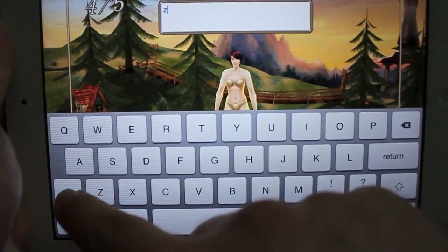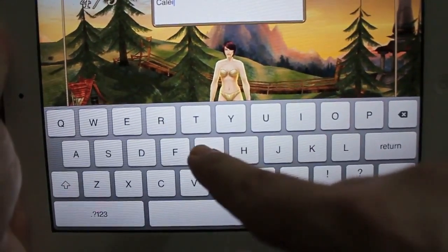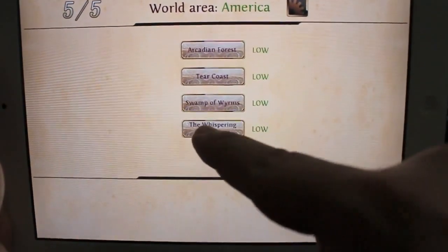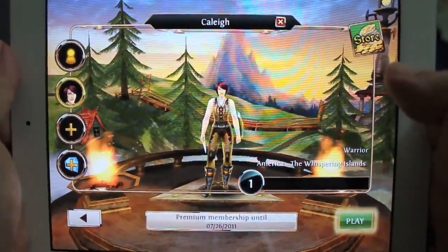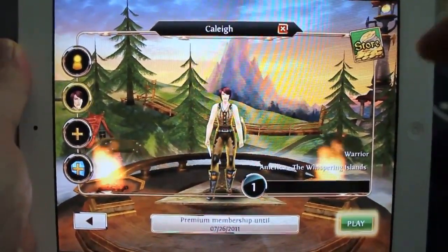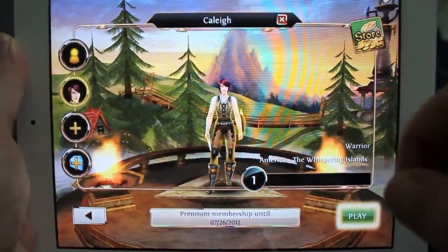Something interesting I noticed right off is the names are case sensitive. So if you're throwing a tell at somebody — a whisper — you have to make sure it's capital C. And you have four servers to choose from right now. This service is $0.99 for one month, $1.99 for two months, or $2.99 for three months. So it's a really good deal — a lot better than WoW.